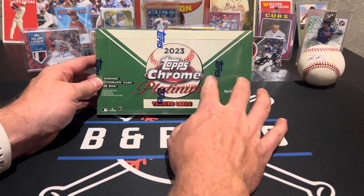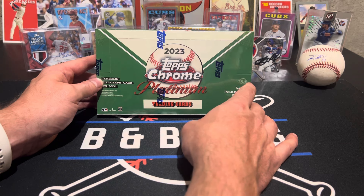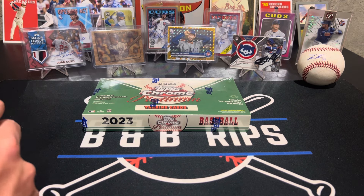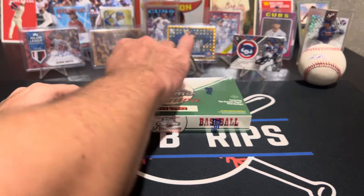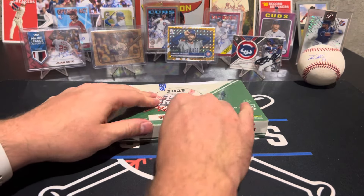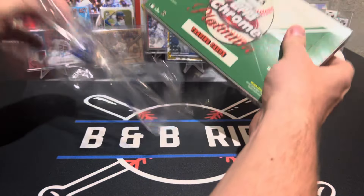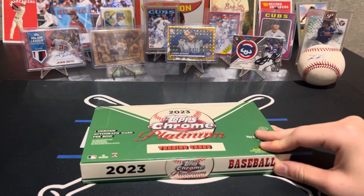There are 24 packs in here, four cards per pack, and this is a 500-card checklist. But one in every case has one special pack that we're hoping to get. We picked up four of these from the highway shop. That special pack is going to have a special design variation - a different background, like a city or state background. So like if it was San Francisco, it would have the Golden Gate Bridge - like a Willie Mays card or something. One in every 12 boxes will have that special pack.